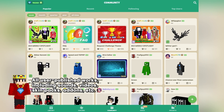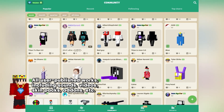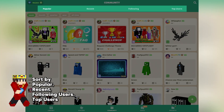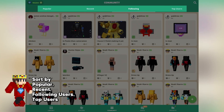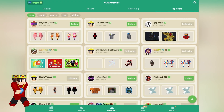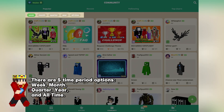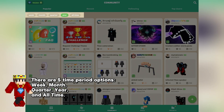All user-published works, including sounds, videos, skin packs, add-ins, and more. Sort by popularity, recent, following users, or top users. There are five time period options: week, month, quarter, year, and all time.